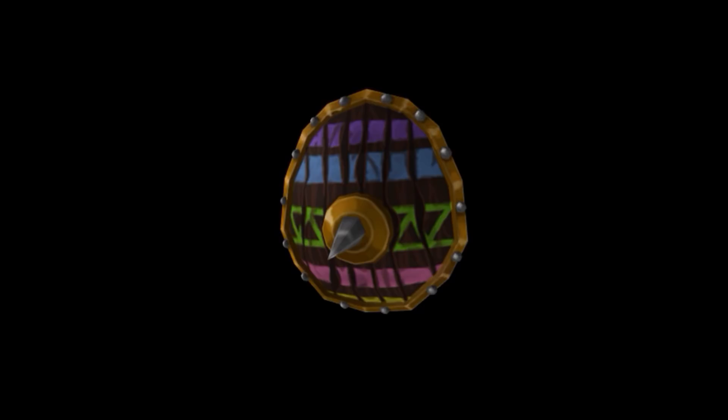The next thing on the list are these two small shoulder eggs — they go either side of your character's head on their shoulders. This is probably going to be an egg hunt prize, which is actually pretty cool.